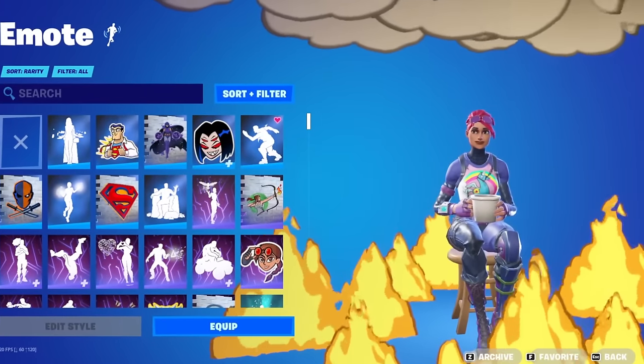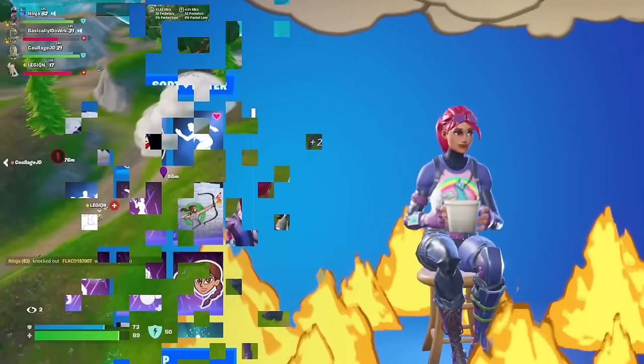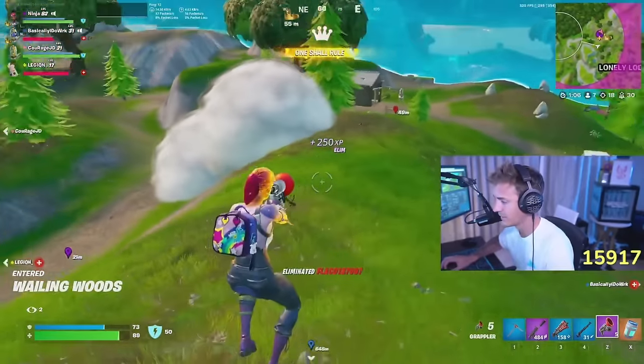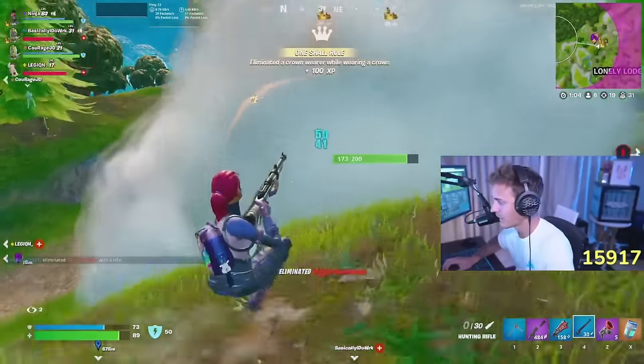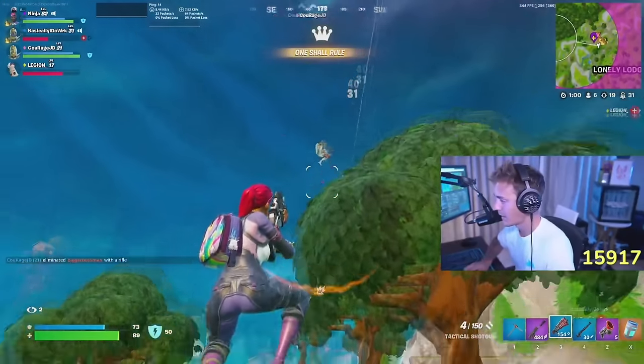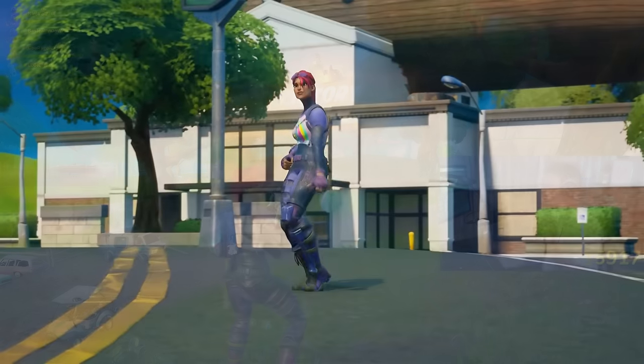You could even use this pickaxe with our next skin, and this is the Bright Bomber. The Bright Bomber is pretty similar to the Arctic Assassin in the fact that this is one of the most OG skins in the game, and also one of the most iconic ones as well. This was added to Fortnite back during Chapter 1 Season 1. A bunch of pros and streamers were using it during the very first season of Fortnite, to the point where this was one of the first ever tryhard skins that we had in the game.